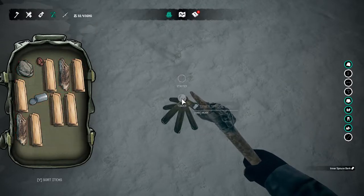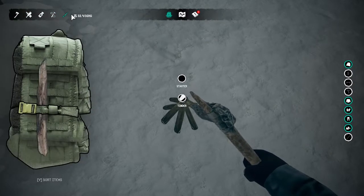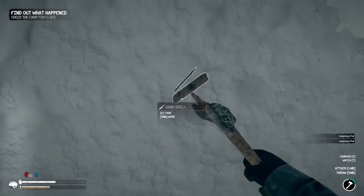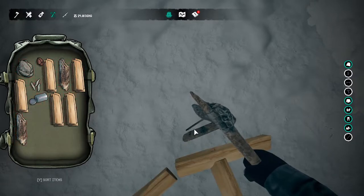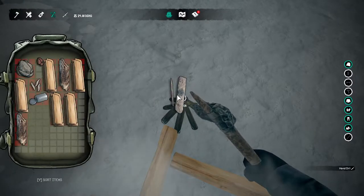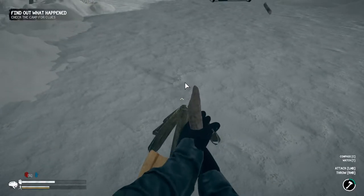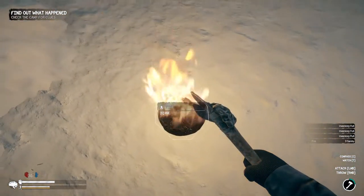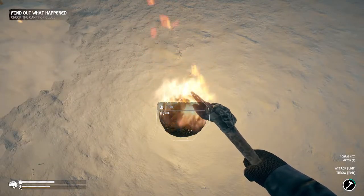I put the fire starter in — oh, my inventory is full. Let's deal with that. There we go. Do the tinder again and the fire starter. Fortunately it does this on its own, so all we have to do is pick up the firewood. And it's actually working.